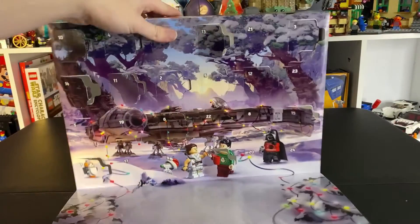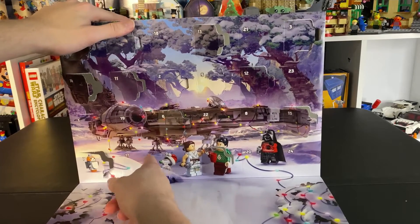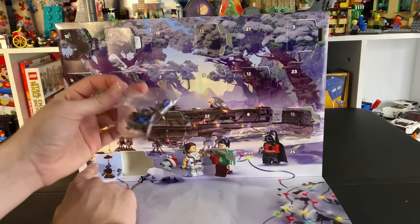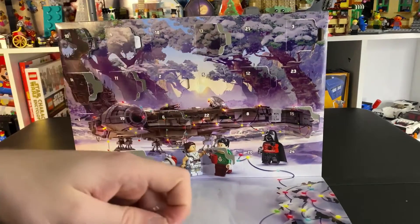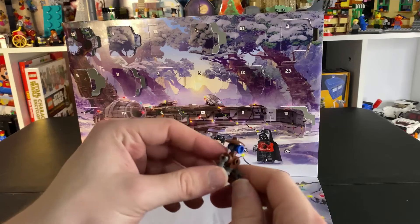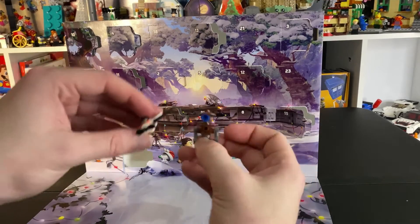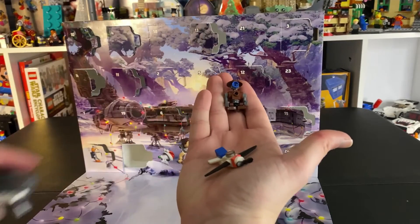All right, lastly here today we have the Star Wars — let's see what goods we get today. Oh, we get a little pit droid! I actually have never had a little pit droid before, so fun. Let's build them up real quick. The pit droid looks great. This is another prequel, so it's interesting that we're getting into all the prequels here.